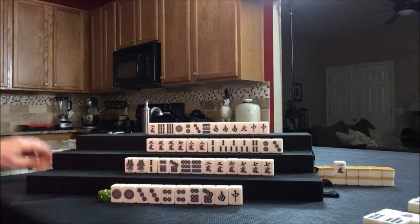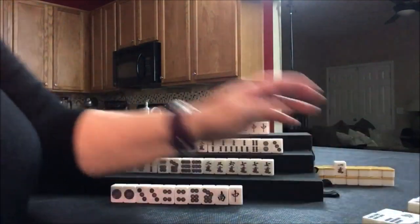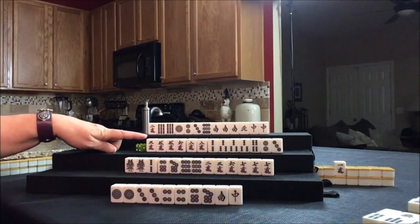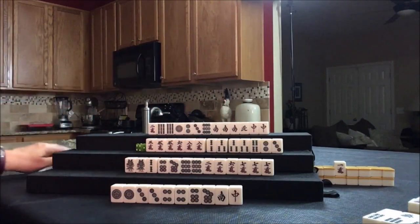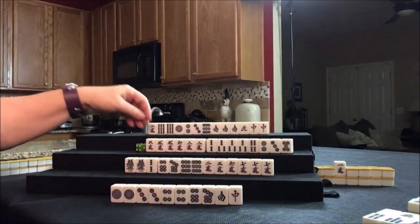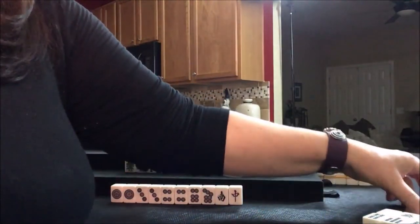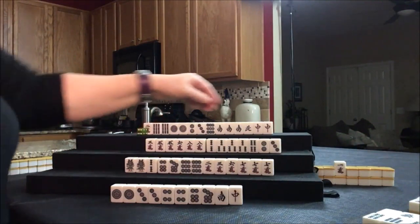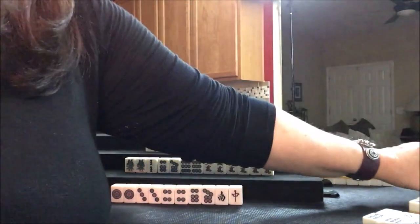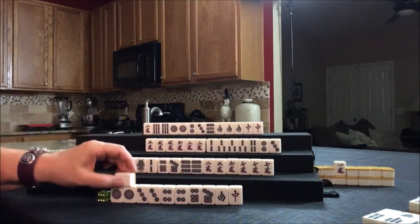Drawing for East — six bam. Drawing for South — four bam, we already threw that. Now up here, we already have a two, three, four and a pair. Drawing — five dot. I don't think that's helpful, let's discard the five dot. Drawing for North — one dot. There's a keeper! Let's discard this North tile, there are already two out. Drawing for East — white dragon, one already out. Drawing for South — five crack.